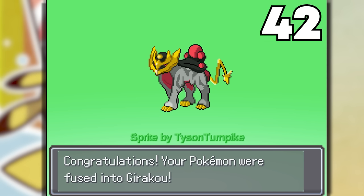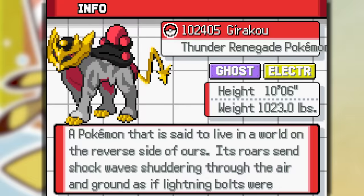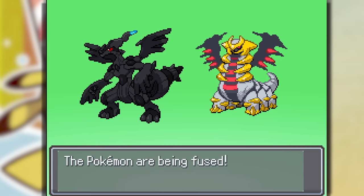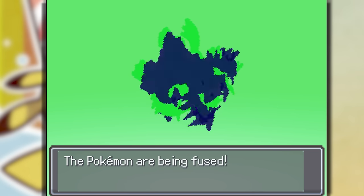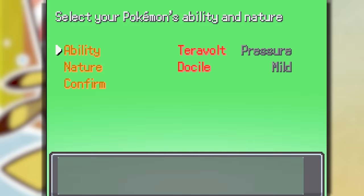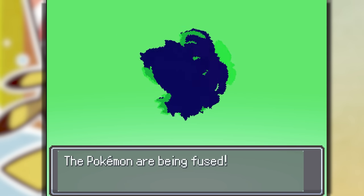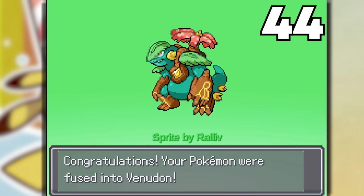Raikou and Giratina make Garakou — Tyson Turnpike made this, it looks cool. Thunder Renegade Pokemon. Zekrom and Giratina make Gararom — Ghost and Electric. Venusaur and Groudon make Vinodon — this looks like some hidden boss from Crash Bandicoot. Lugia and Mewtwo are next.